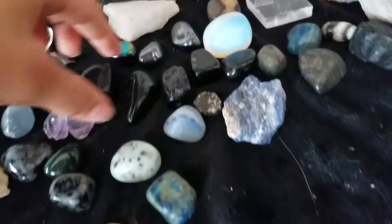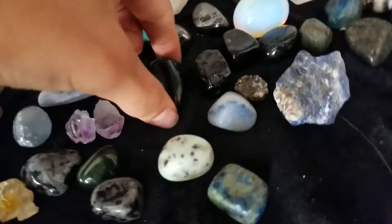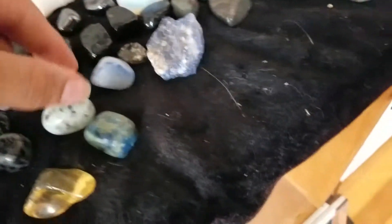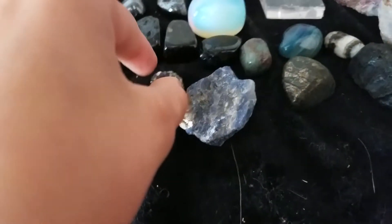Kiwi jasper, blue goldstone, rainbow hematite, hematite, green goldstone, blue quartz, tektite, black mica, nuummite, black tourmaline, opalite.